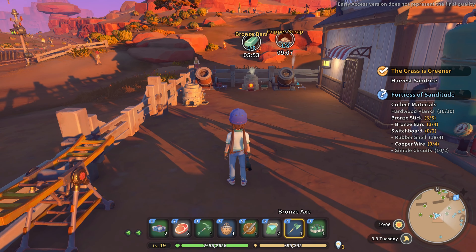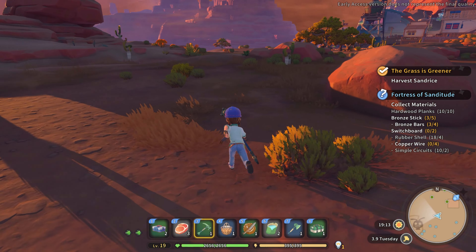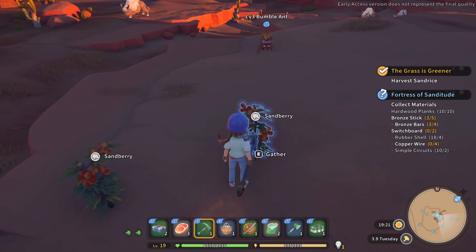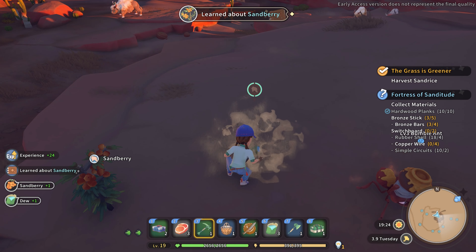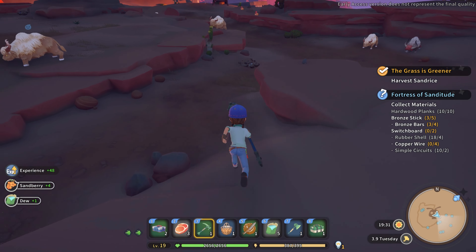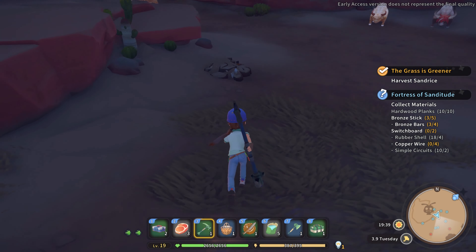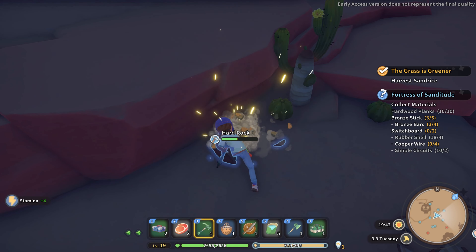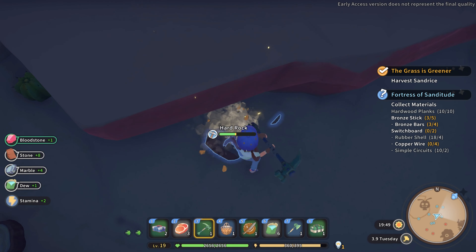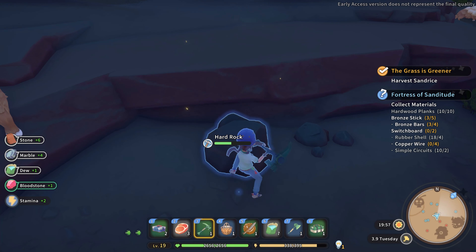We have plenty of stamina left. Shall we just go on a hunt for some water? Look at those — what is this? Sandberries — I haven't seen those before, must be new. Here we have some hard rock. Hard rock cafe. Here we have another one — get some more dew. I was going to make the dew collector. I can make another dew collector. Level up, nice!